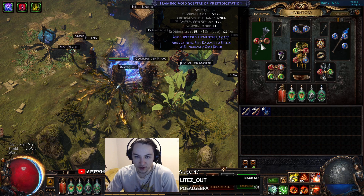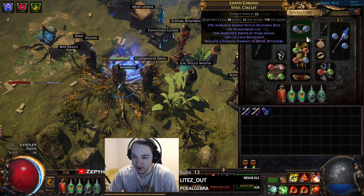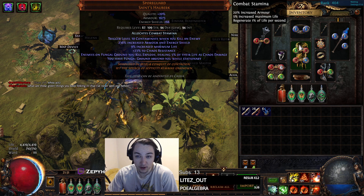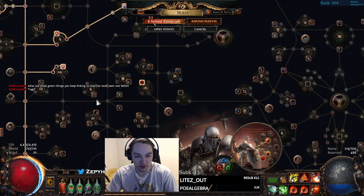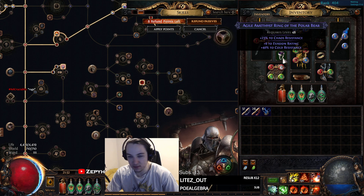This is my current gear so far. I have a Cast Speed Scepter with some Plotfire, a Rarity Helmet with Rez and Life, Spore Guard with an Anoint — my Anoint is Combat Stamina, which is just Armor, Life, Regen. My current Armor is at 15.7k without Determination. My ring needs some work but it's a placeholder for now, and I need to start looking for some Elemental Resistance weapons so I can do the Augmentation Recipe and guarantee maybe hitting Life.